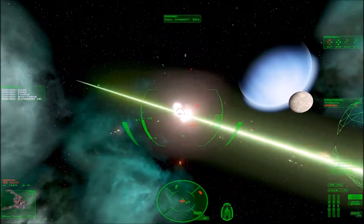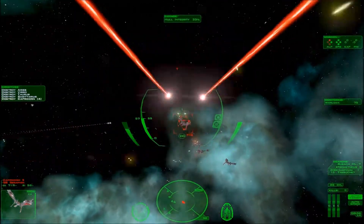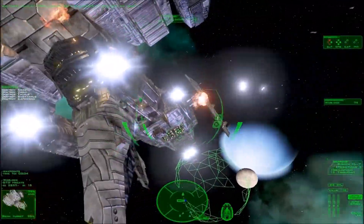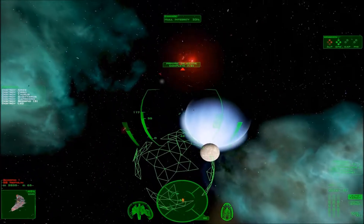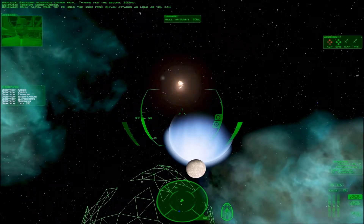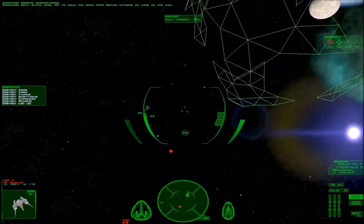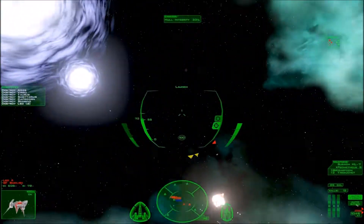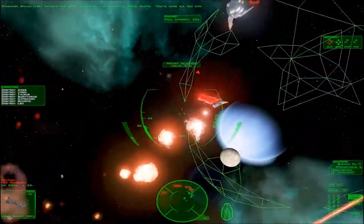We need to destroy this thing. We're almost there — now about 1500 meters from the node. Scorpio Wing has arrived, breeding the film-class bombers. Intercept their warheads and destroy those bombers. Engaging subspace drives now — thanks for the escort, 332nd. Mission accomplished. Okay Alpha Wing, try to hold the node against even attacks as long as you can. Mission complete — entering the area, disengage and return to Sirius, pilots. You've done all you can.